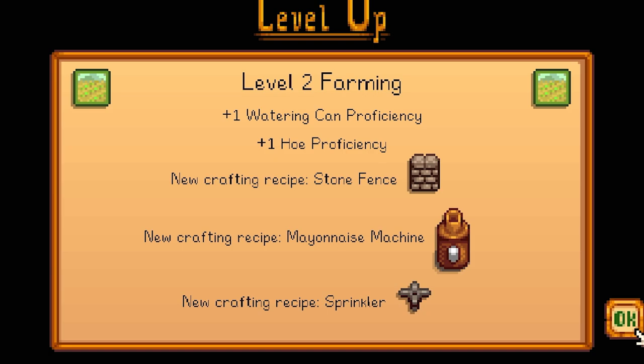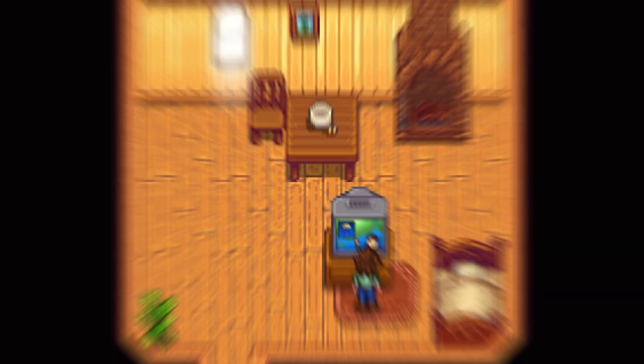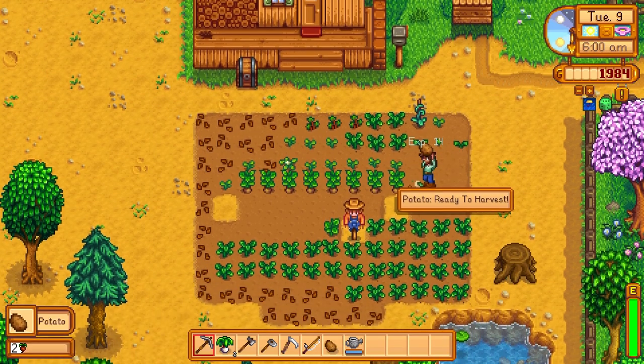Level 2 farming! You can make a stone fence, mayonnaise maker, and a sprinkler. 1,200 gold — we'll definitely take it. Oh, it's going to rain all day tomorrow. Awesome. And luck is on our side today too. So let's get all these potatoes.